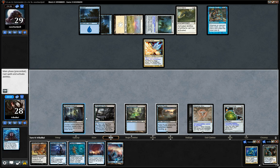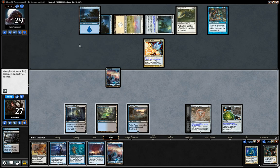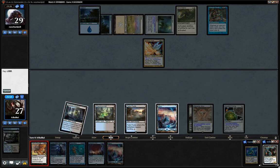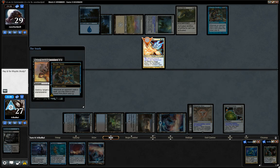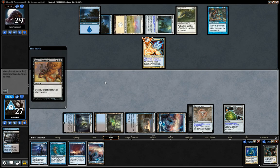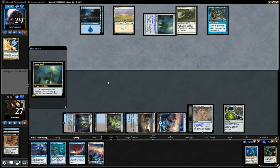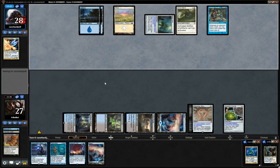We will go for our Fetchland from the graveyard and I think we just Hero's Downfall to be honest. We'll go for a basic Island and then go for the Hero's Downfall and hope that we don't see a Spell Pierce or a Force Spike. We don't, thankfully — I don't think our opponent would have F6'd through that if they had something like a Spell Pierce, so I think we can write that out of our opponent's hand.